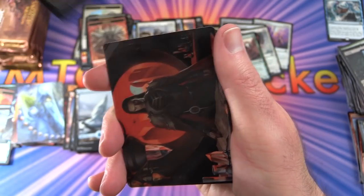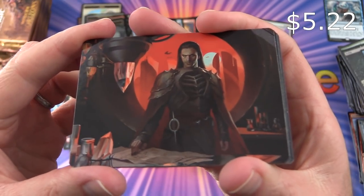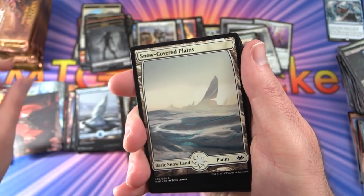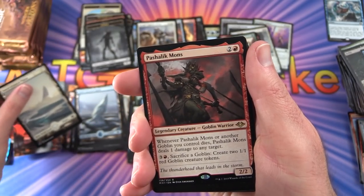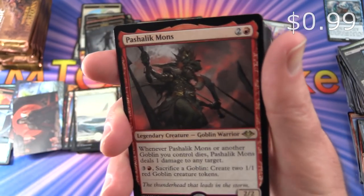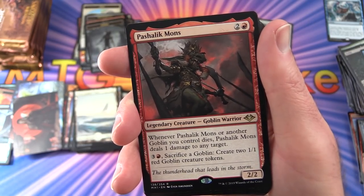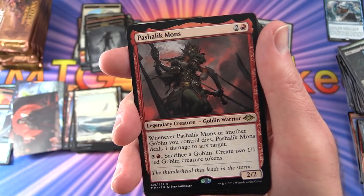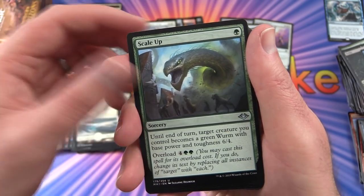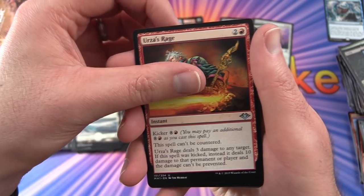Pack 27: Zombie token. Snow-Covered Plains. The rare is Pashalik Mons — legendary creature, Goblin Warrior, 2/2 for 3: whenever another Goblin you control dies, it deals 1 damage to any target; for 3R, sacrifice a goblin to create two 1/1 red Goblin creature tokens. Also Scale Up and Urza's Rage — but we haven't found Urza yet!